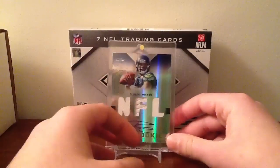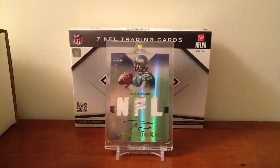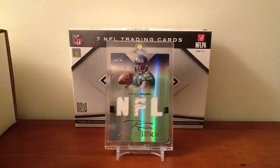I wasn't expecting this. I didn't even know he had them. I asked if he had any Luck or Wilsons. He showed me a Luck auto from Bowman Signatures — one of the first football products that came out this year — price tag at $200. A little too high for that kind of auto for me. But then I saw this one.